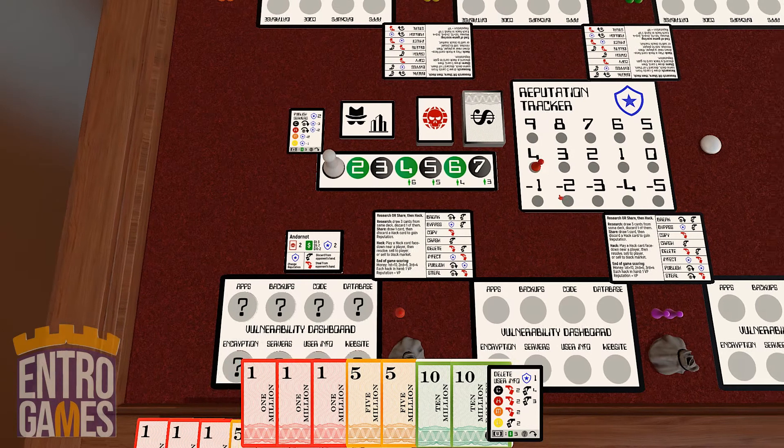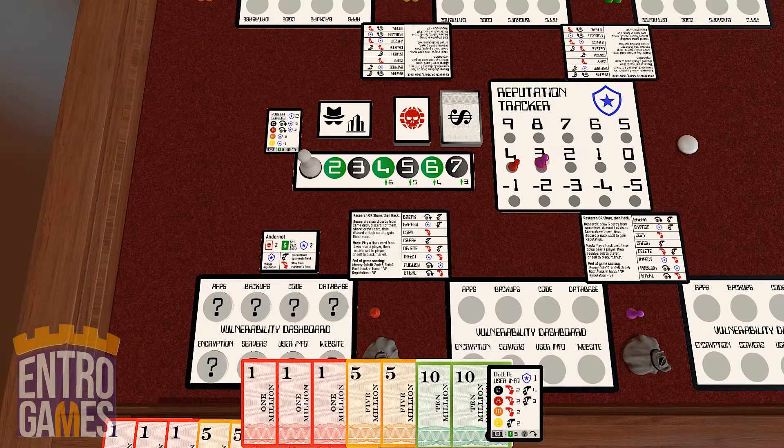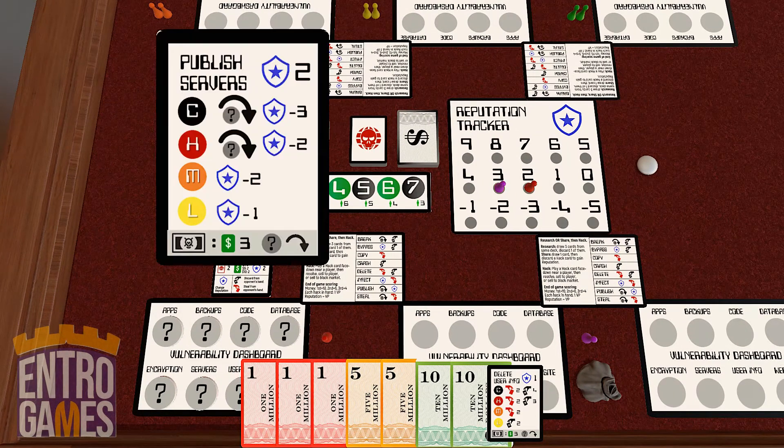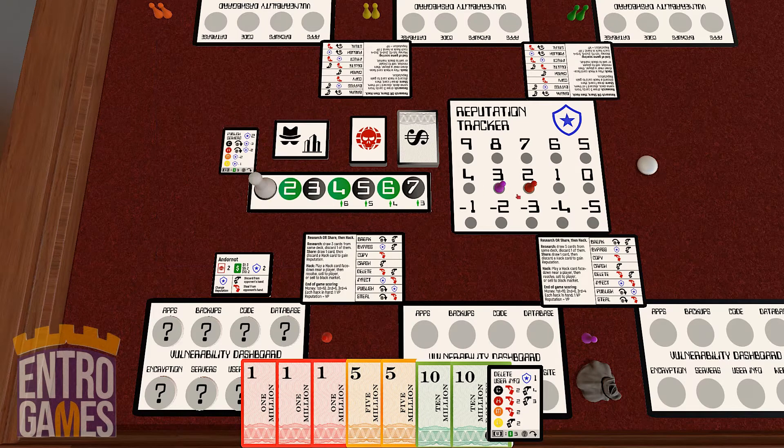There's kind of a leapfrog mechanic in the reputation tracker, so instead of counting the space that you cross over someone else, you just skip that space altogether. So if I played this card to gain two reputation, instead of going one, two, I would go one, two — leaping over any occupied spaces.